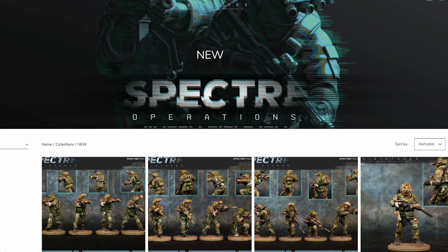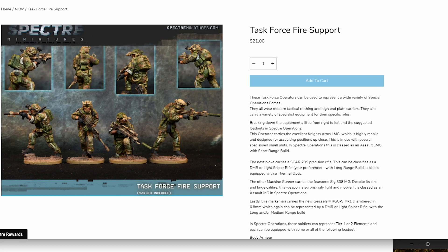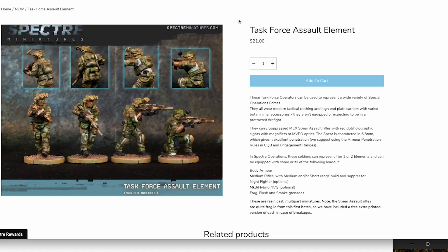Let's jump over to Spectre Miniatures. Spectre is basically a modern warfare wargame. They have some cool new releases here for soldiers that would be perfect for our own modern warfare rule set, which is called First Strike. Let's take a look at the Task Force Fire Support — these guys have some cool poses and it looks like they have silencers on their guns. They also have the Task Force Breacher, kind of like a hero character, and the CQB Element with more close-quarter weapons. You can pretty much buy these three sets and that would be a really nice sized force for First Strike. Really cool sculpts, so definitely check them out.